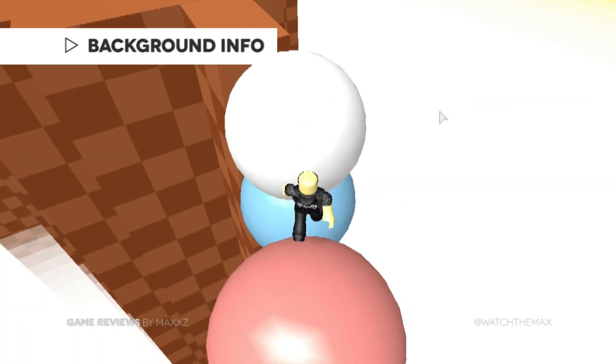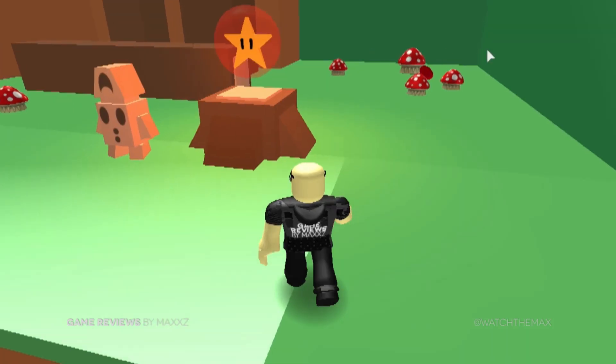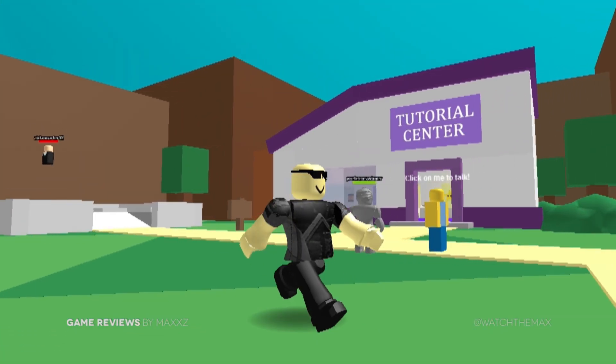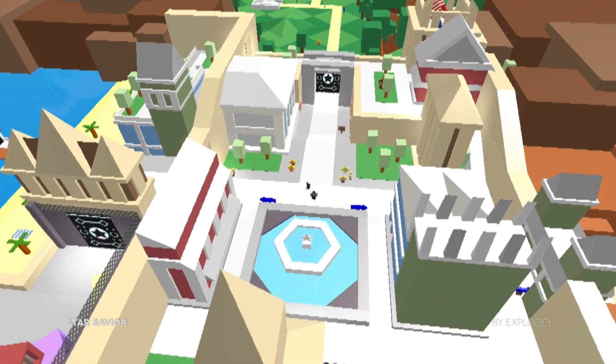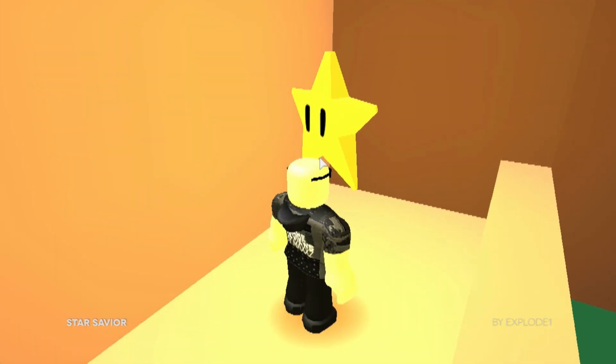In Star Savior, the objective is to explore seven uniquely themed worlds and gather stars that have been struck down by an evil villain known only as Stratosphere. The city of Maytown has been sectioned off by this shady Robloxian, and it's up to you to unlock each area and bring the stars back to the people.